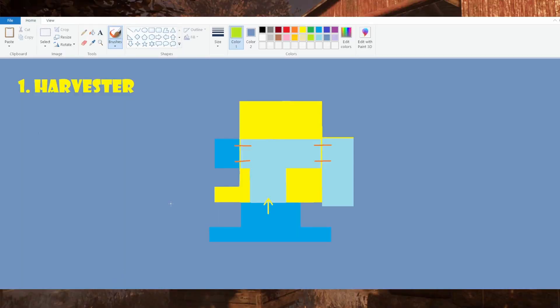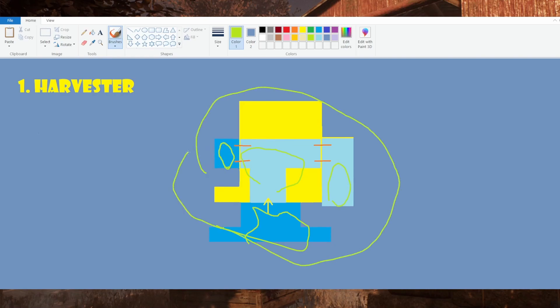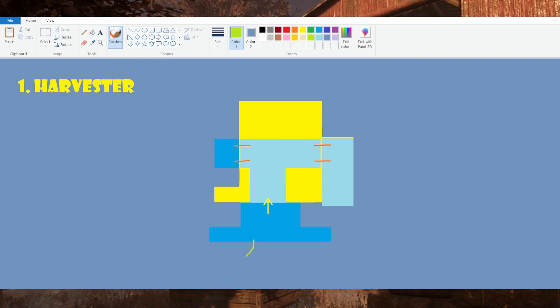We're going to be starting out with the harvester, a pretty simple structure. Just so you understand the basics, this is a window, this is the bottom area, and these are the upper areas which you can't access from the floor area, but you can drop down from here if there is no border. There's only one entrance to this truck from right here, and basically that's the only way the survivors can use this structure.